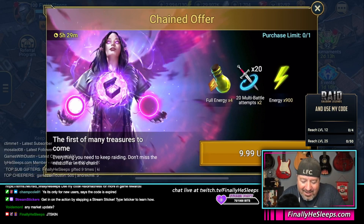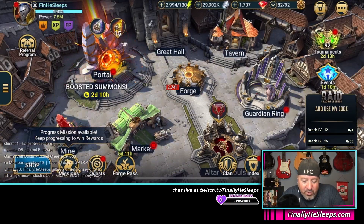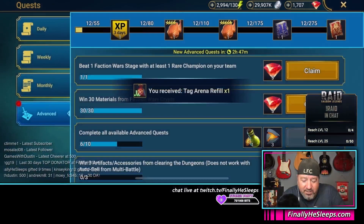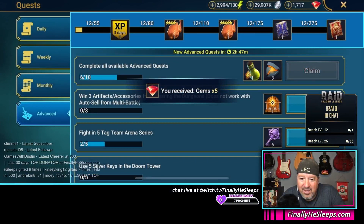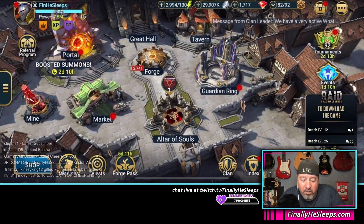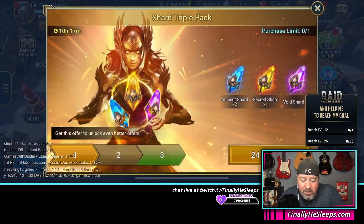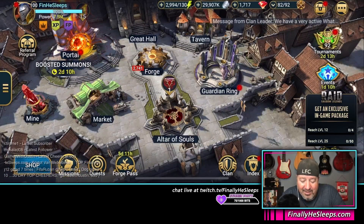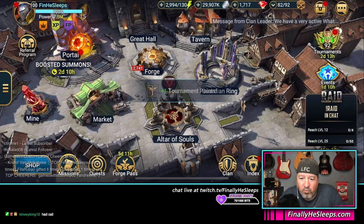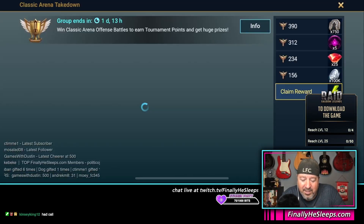We're back playing some Raid. I've been super busy getting other stuff ready today. JT Skin is the new promo code, but it only works for people who download the game through my link — it's a specific code just for new users, so you have to download through the link.